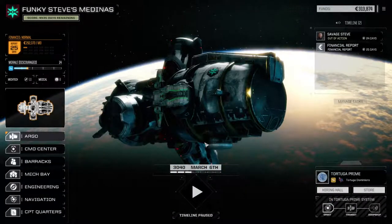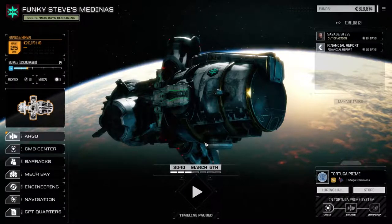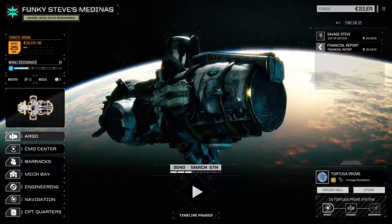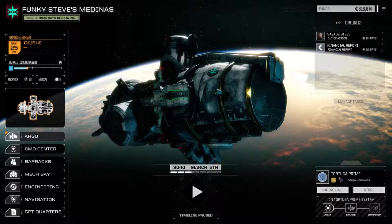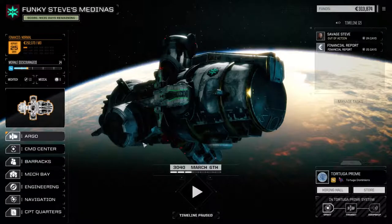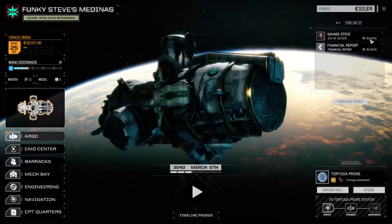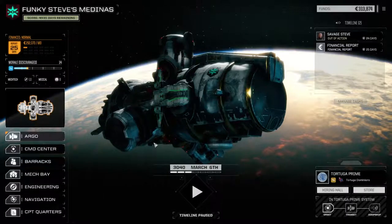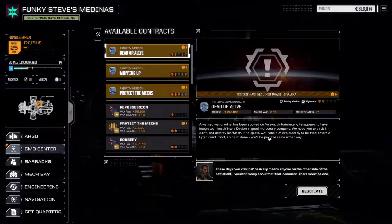Hey everybody, welcome back to another episode of Funky Steve's Medinas. This is the second episode of my Rogue Point series — the continuation of the original Funky Steve's Medinas. We just repaired our mech after the last episode. Steve is still out of action until the end of the month, but we did hire another pilot, so we're going to pull off a quick contract today.